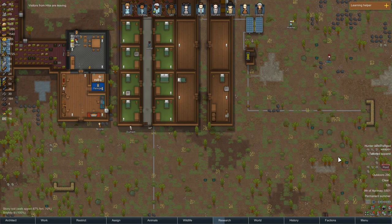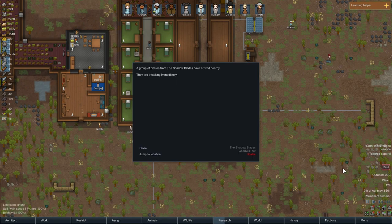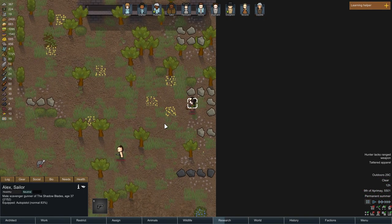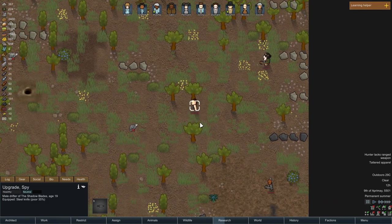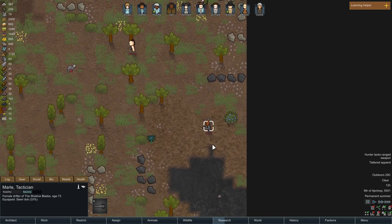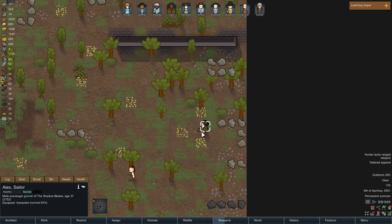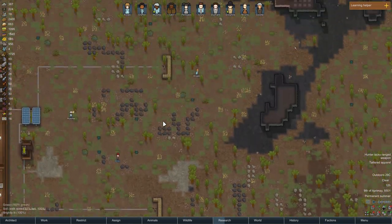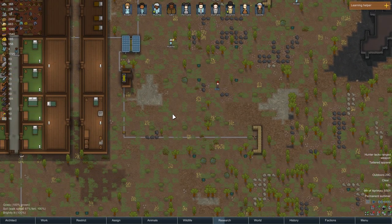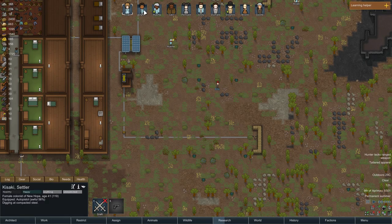Oh no — raid! A group of pirates from the Shadowblades have arrived nearby; they are attacking immediately. Okay, hold on — we have steel knife, steel club, auto pistol, wooden club. Turrets are in position. Let's snap into action. Crafter has a gun — you have nothing. Okay.